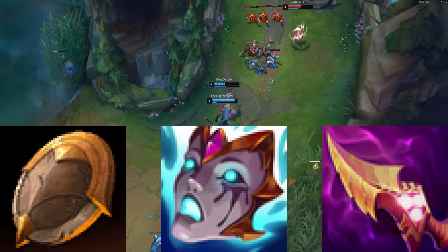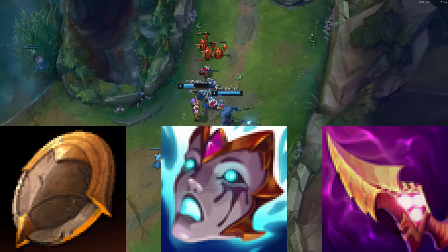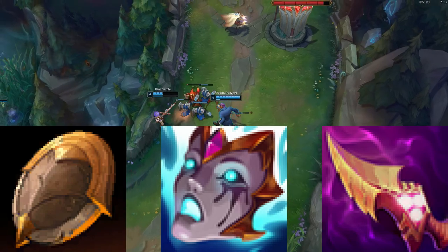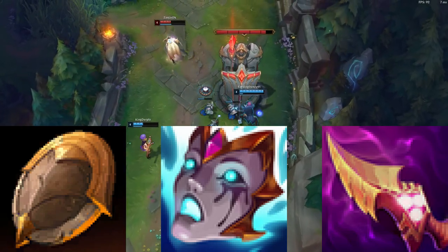It shouldn't make it so that you have like 500 Q at the end of the game like some top Nasus do, but I've had at least in one game around 200 Q late game. So it does allow you to get your Q up somewhat if you pick Relic Shield over Spell Thief's Edge.